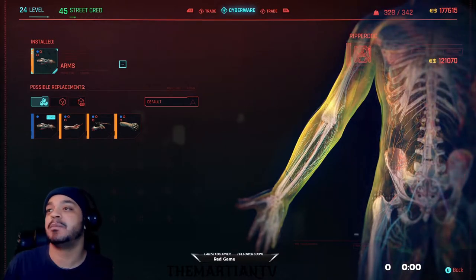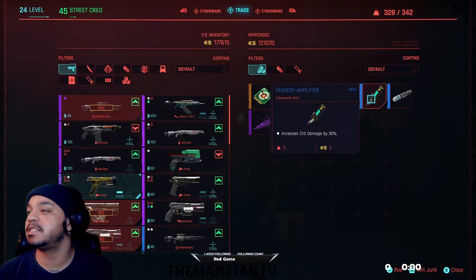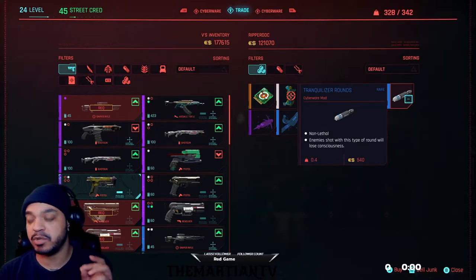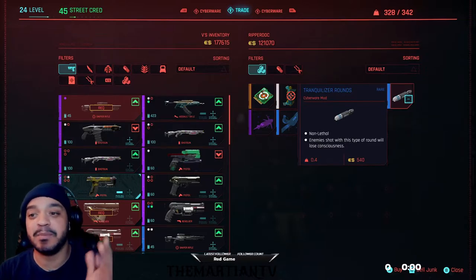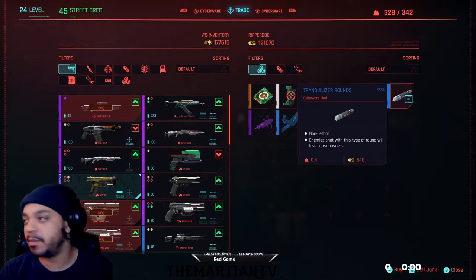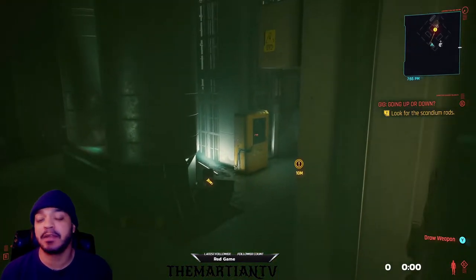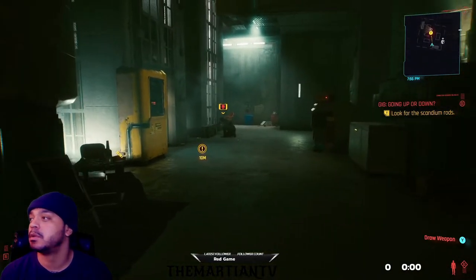Not many people know this. So I got the launch system, but what I want is tranquilizer rounds — and this is where you find it. You see up top where it says 'trade cyberware'? You just hit RB, go to trade. This is what I'm looking for: tranquilizer rounds — non-lethal. What it does is knock them out cold. This is what makes the legendary projectile arm missiles OP, this is what makes it game-breaking. You need this. Now I have the tranquilizer rounds inside of the projectile missiles, so let's get to work.